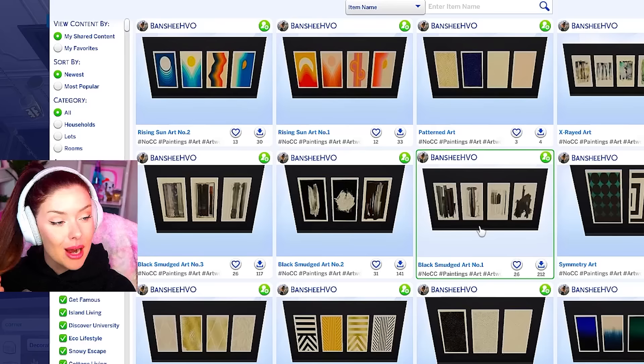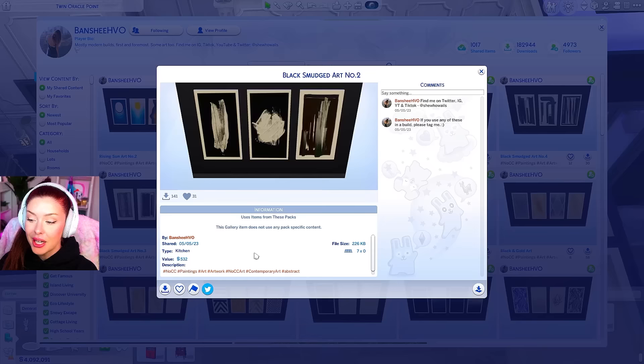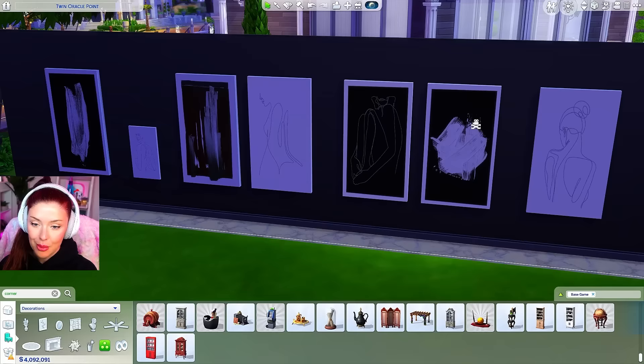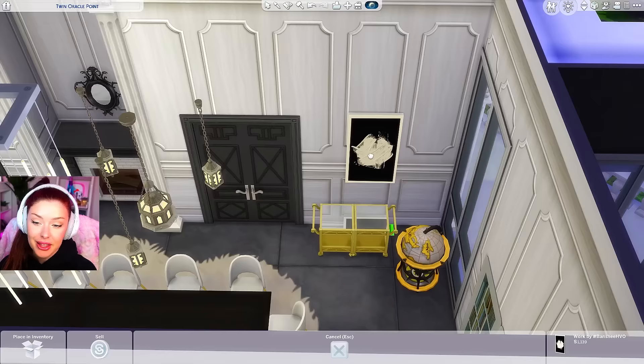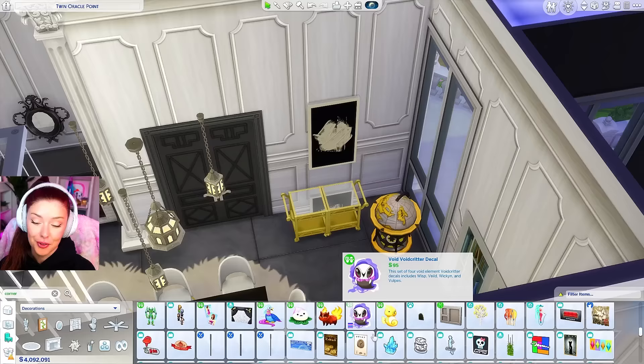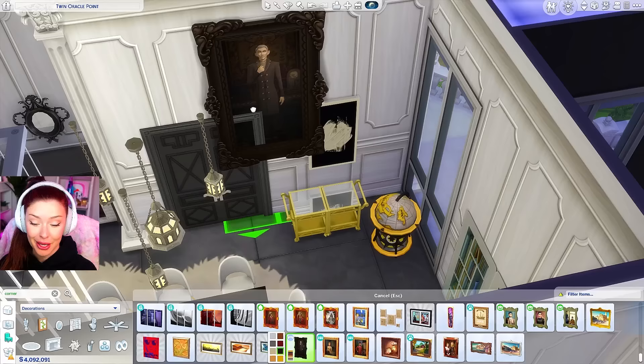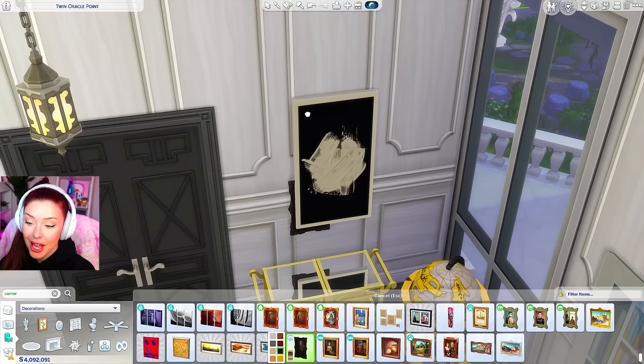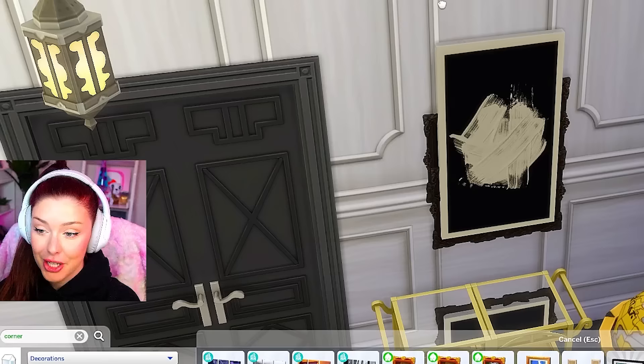I'm also going to download some art we're going to be using for the entire first floor, coming from Banshee HVO on the Sims 4 Gallery. I'm going to download this collection plus some of the gold ones. And then we can bring back one of my favorite hacks for spending money in The Sims 4 — we're going to find the picture of Vlad. We're going to shrink it and use these frames to build ourselves a little frame for our picture. This actually ends up looking really cool, and every picture we use of Vlad is like 2,800 simoleons, so if we do this every time, we're going to be eating up quite a decent amount of money.